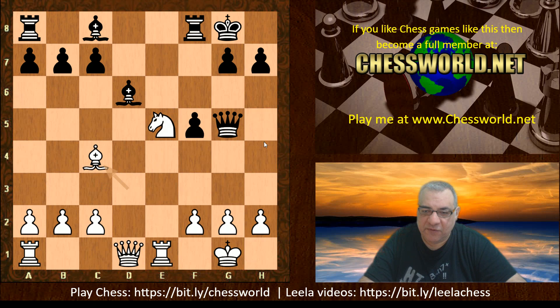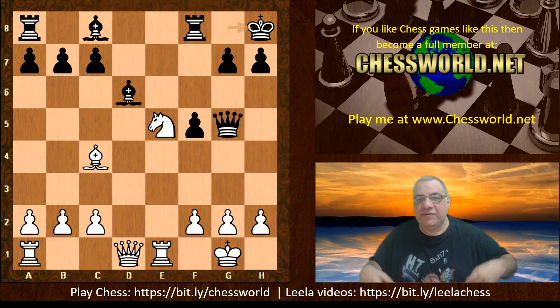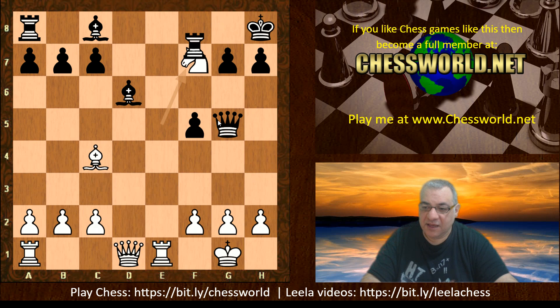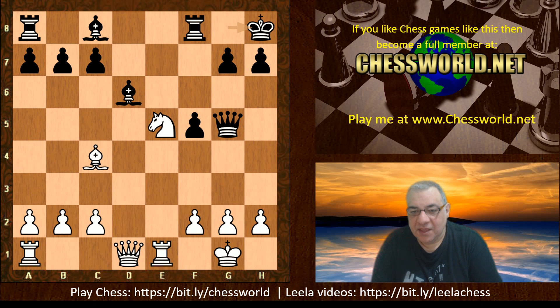Now King h8. There are two very strong moves here — one is much stronger than the other. I'll give you ten points for one and a hundred points for the other. White to play: what would you play? If you said Knight f7 check — ten points. This does win the exchange, forking the King and Queen, so White is clearly the exchange up with a technically winning position. But there's an even more spectacular move that wins even more material.